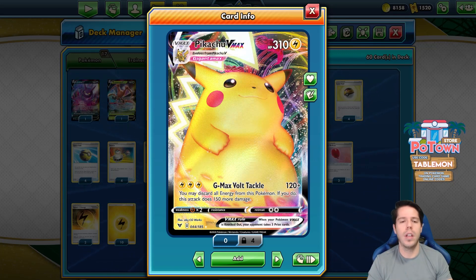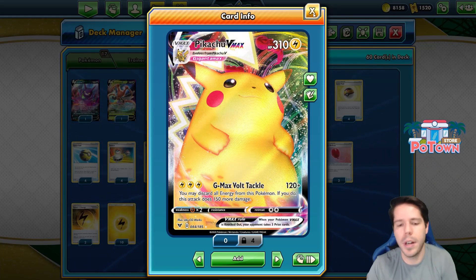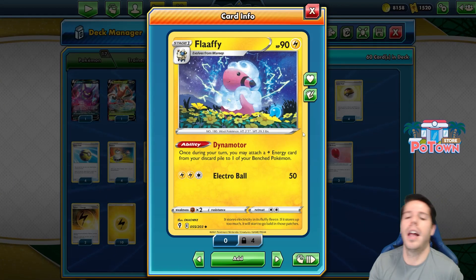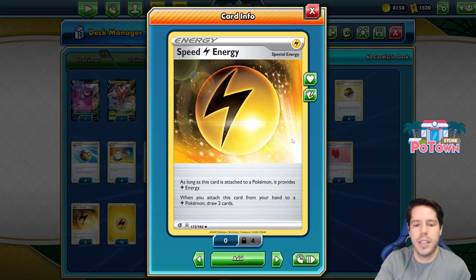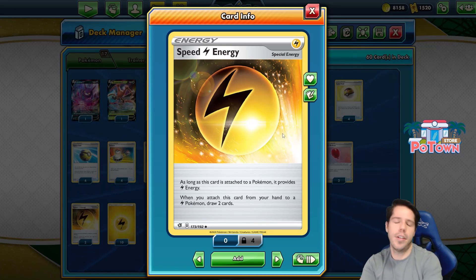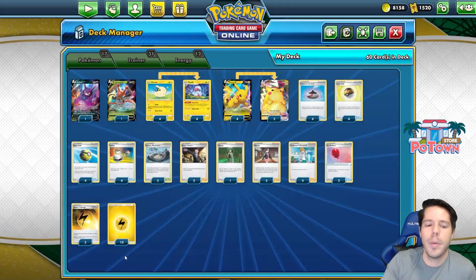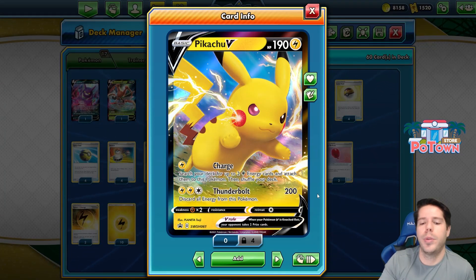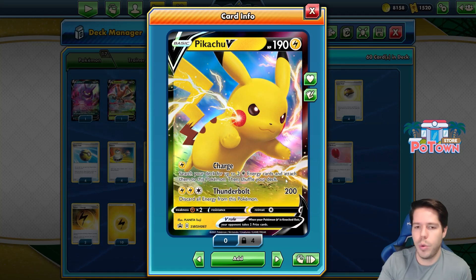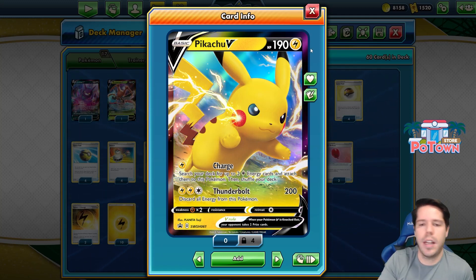The format is a 2-hit KO format overall. So Pikachu, on paper, shouldn't be suffering too much from that. It will be a little difficult to set up quickly, so that is why we are utilizing Flaffy with the Dynamotor ability, allowing you to attach a Lightning Energy card from your discard pile to one of your benched Pokemon. We also get to play with the special Speed Energies — this energy provides Lightning Energy if attached to a Lightning Pokemon, and you get to draw two cards helping with consistency. We want our Lightning Energies to help out in powering up Pikachu VMAX. Pikachu V is not a bad card either — Thunderbolt does 200 and you discard all energy, and the Charge attack allows you to immediately charge yourself up.